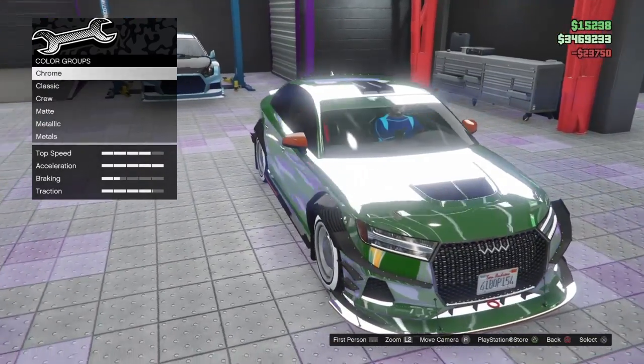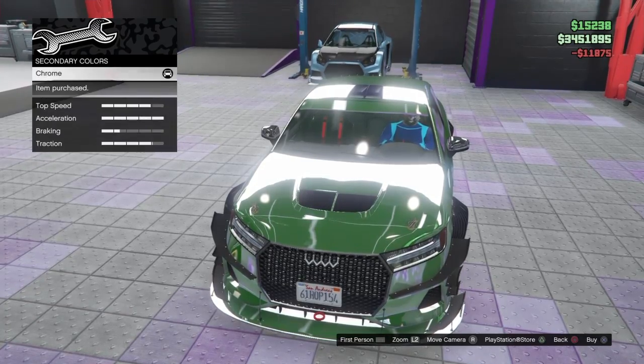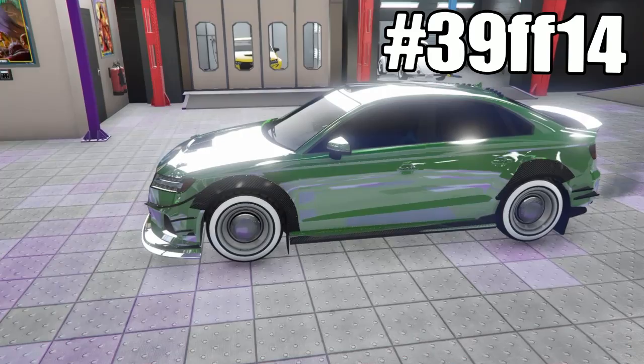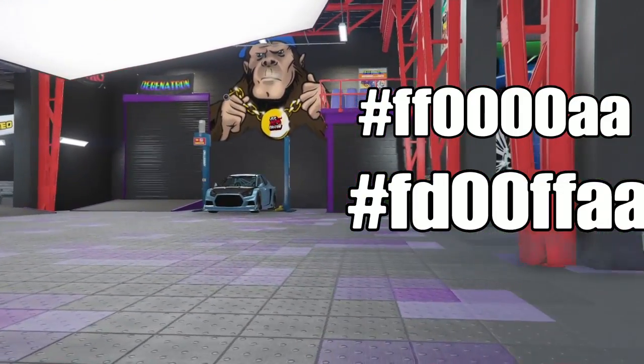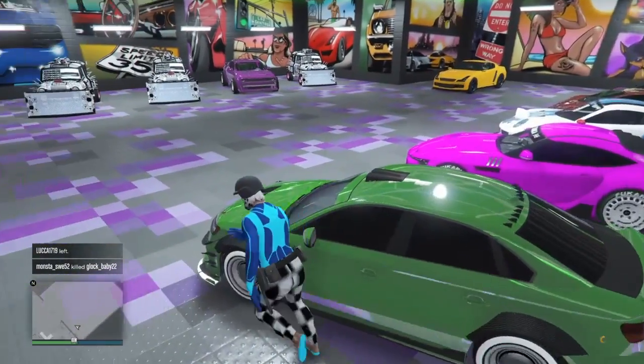I changed it to a green one. For the secondary, go to Metals, Chrome, Crew Color — and it's just that simple. These look very good in the sun, by the way. Catch y'all in another video.